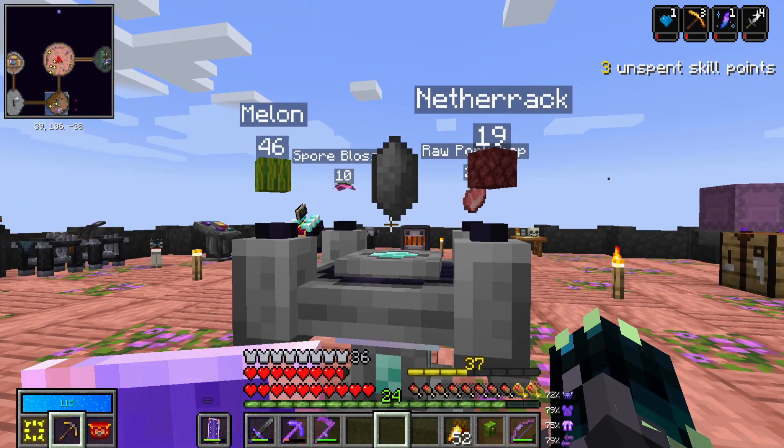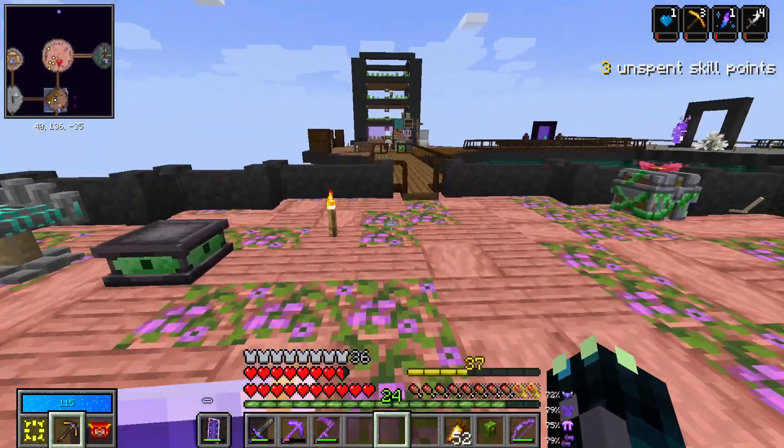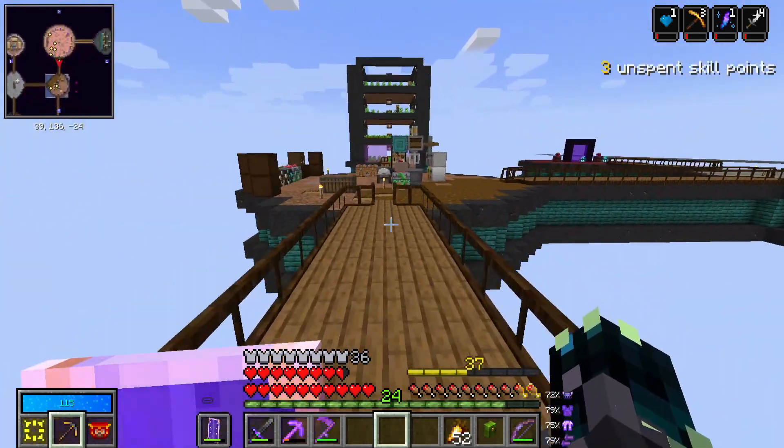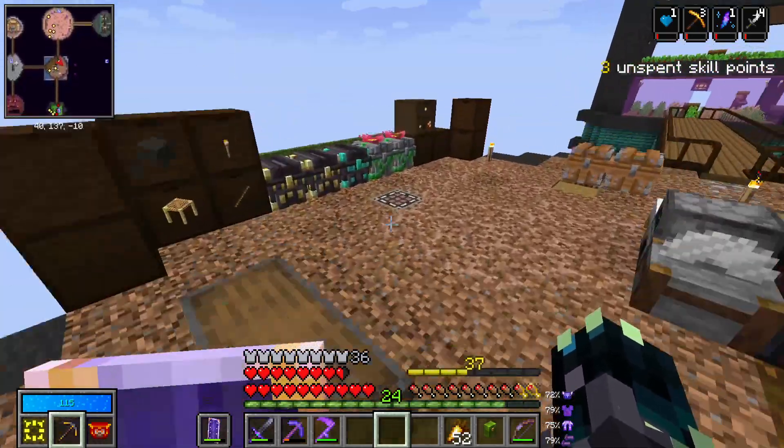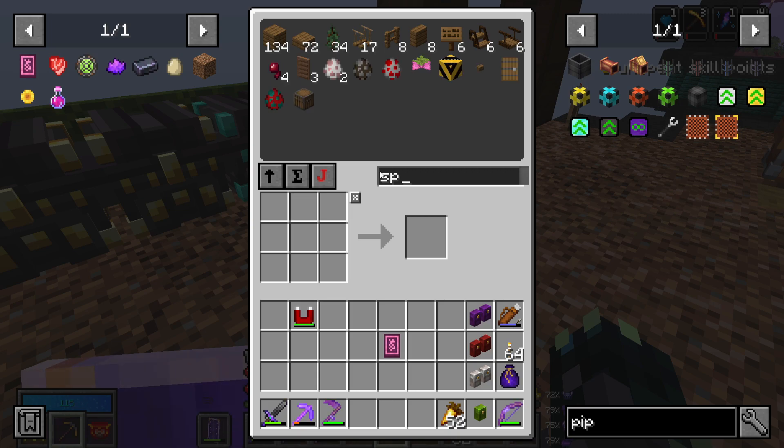Let's quickly just see what we need - spore blossom, melons, netherrack and pork chop. I don't actually know if we have any spore blossoms. Spore blossoms - we have one of them. Is there a way to get more of these? There is a recipe - no, we don't want to compost it. Okay, you can put them in Botania pots.